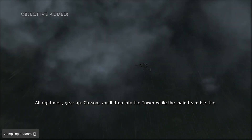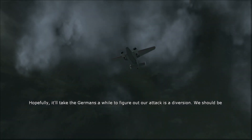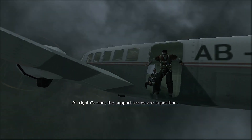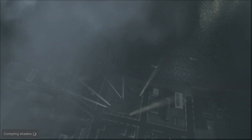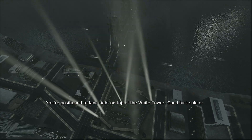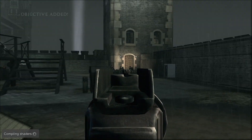The team gears up. Carson will drop into the tower while the main team hits the parliament building, hopefully buying an hour or so as a diversion. And so, we arrive in London. We make quick work of the combat arena and head down into the building, where we kill a juggernaut-looking guy holding an MG-48 carbine — really just a handheld MG-42. We pick it up and head into the altar room, eliminating everyone in sight.